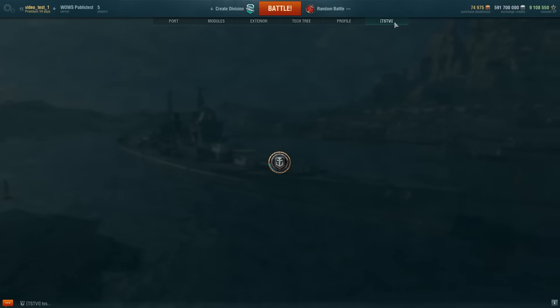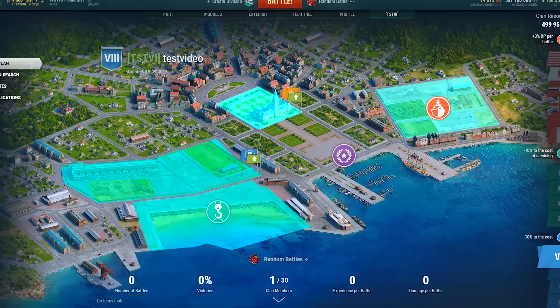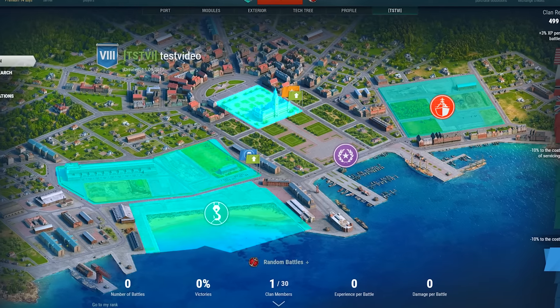At the moment, the naval base consists of four objects, and each one of them can be enhanced. This will bring some permanent and nice bonuses to the clan and its members. And now, Captains, let's go on a tour, where I'll show you every corner of the base.